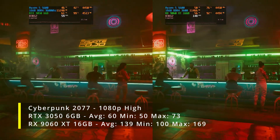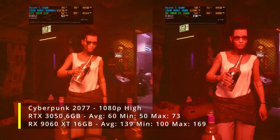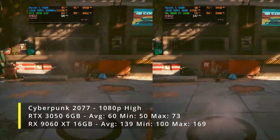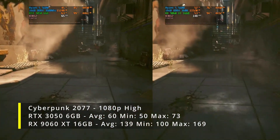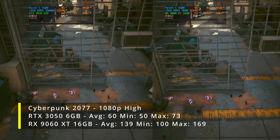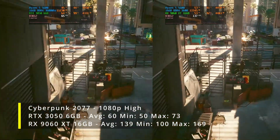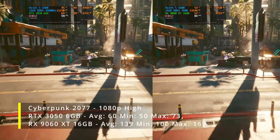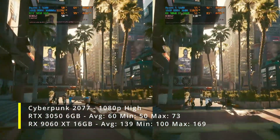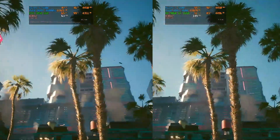In Cyberpunk 2077, the 3050 6GB was an average of 60, a minimum of 50, and a maximum of 73. The 9060 XT 16GB was an average of 139, a minimum of 100, and a maximum of 169. So pretty much over double in terms of the averages, going from an average of 60 on the 3050 6GB up to about 140 on the 9060 XT 16GB. That's a massive, massive improvement.